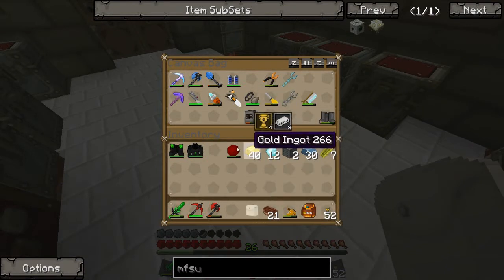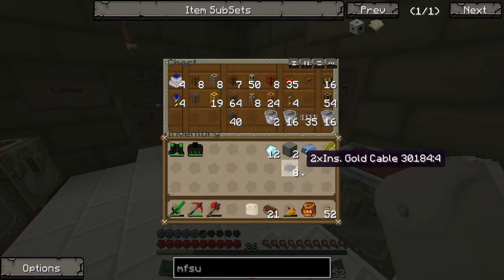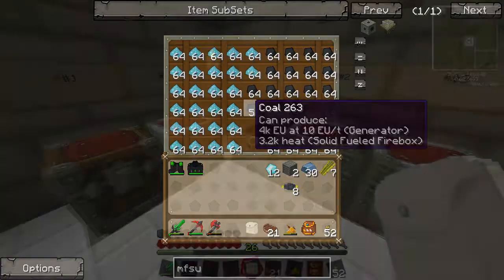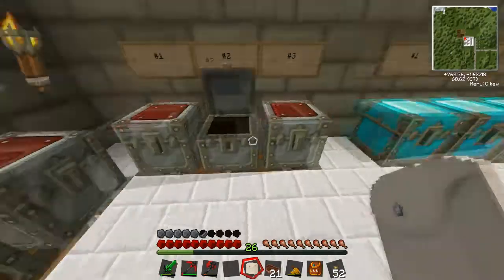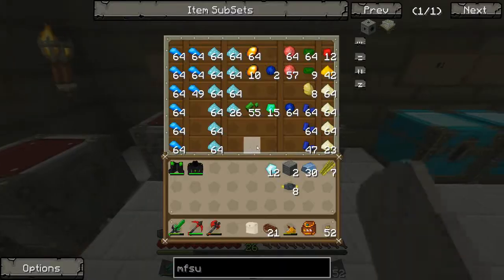We shouldn't need any gold. I think we have the wires already - yep, we've got some wires. We need some redstone... please don't tell me I've run out of redstone. Maybe I have... Dammit! I'm always running out of something.